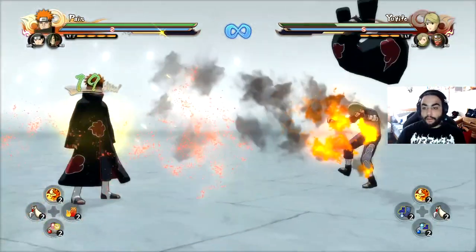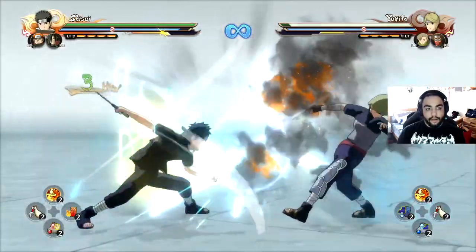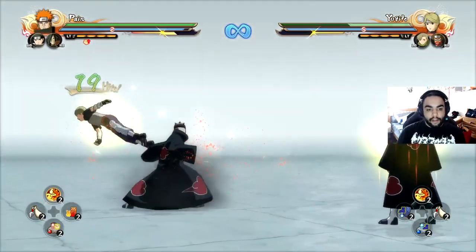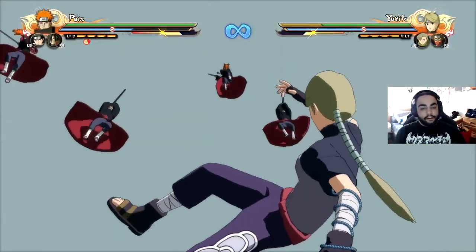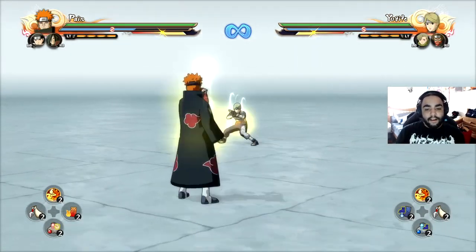So I was able to stand there and do absolutely nothing. In an ideal scenario, what I would do is switch to Pain, equip attack pill, and do Pain's neutral combo. If you don't have subs, go in for the armor combo or jutsu combo. With the attack pill and Shisui's whole combo, you're looking at a lot of damage — it's pretty decent.